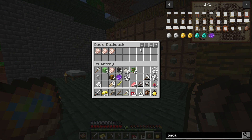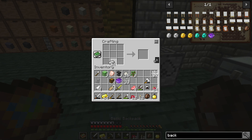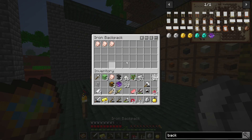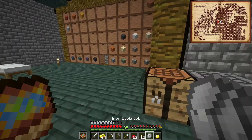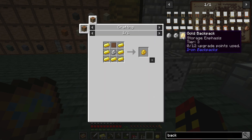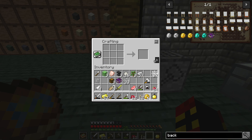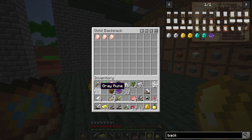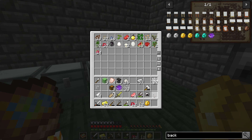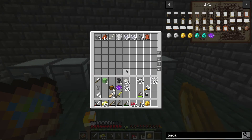Unfortunately this backpack only has room for two rows of nine items. But never fear — we can upgrade it with iron, which requires another chest. This one gives us four rows — a little over a single chest. We can go up to gold as well, giving us a full double chest worth of storage. I put the chicken in there to see if it carried over the items and it looks like it does. Let's put some things away.